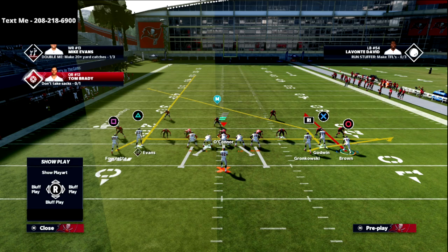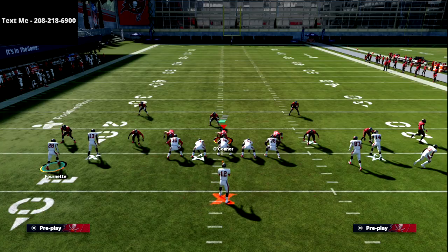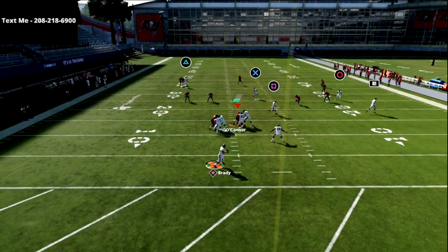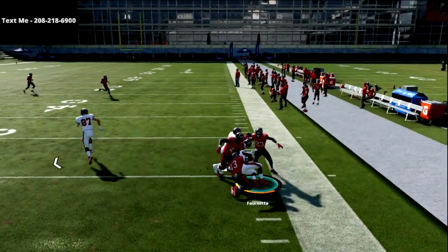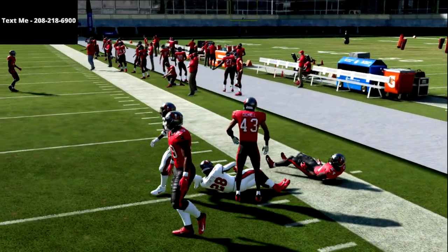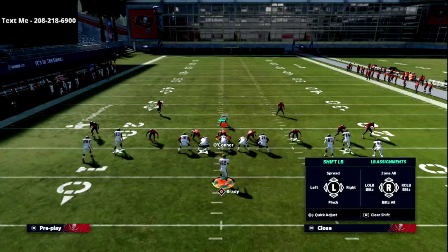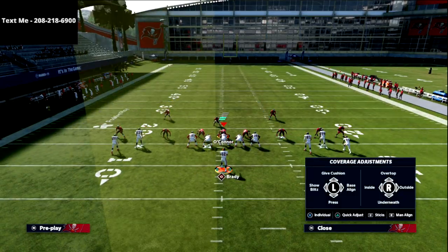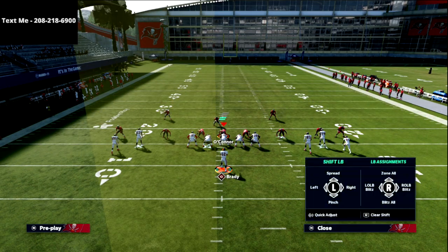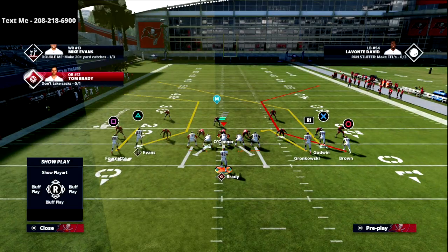I'm going to start by motioning the circle receiver out to the numbers and snapping the ball. My first read is always going to be this drag route — if I can hit it, it's one of my favorite routes in the game. Now, you might notice the routes are running into each other, so an easy fix is simply doing double drag routes. Double drags are probably my favorite route concept in Madden because of what they do from a spacing perspective.